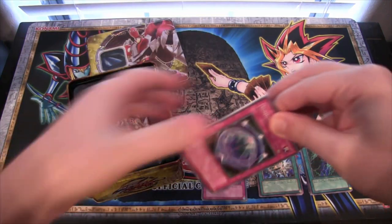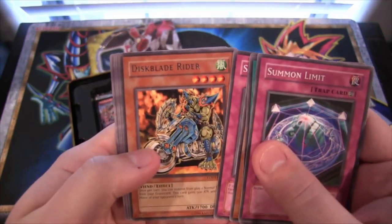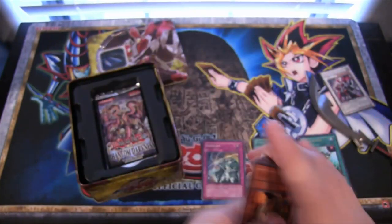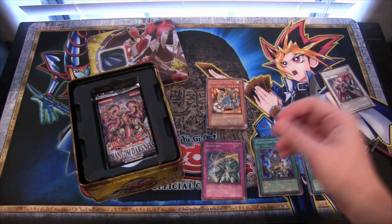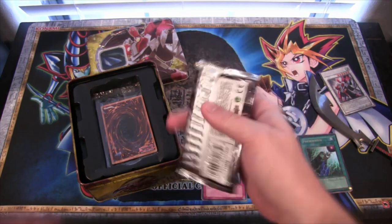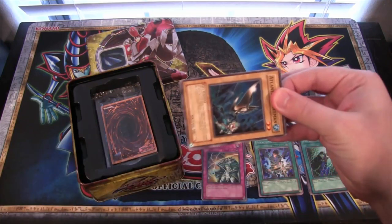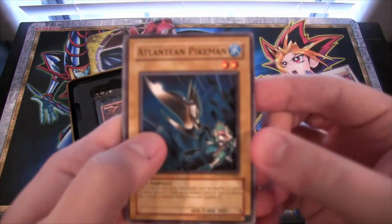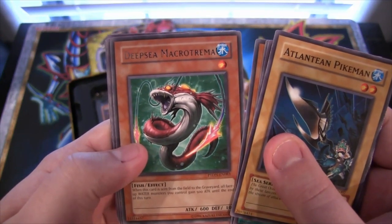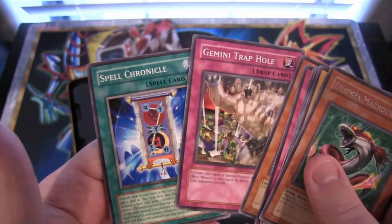We have a lot of destruction too, by the way. We have a Discblade Rider, rare. I wanted the Arcana Force. I wish they'd print more of those — I don't know, because they'll probably never be competitive, but I like the archetype. And then we have Phantom Darkness, that's our last pack. I just like Arcana Force, I think they're really cool and fun to play. We have a Deep Sea Macro Tremor, and also Transmigration Break. Spell Chronicle too.